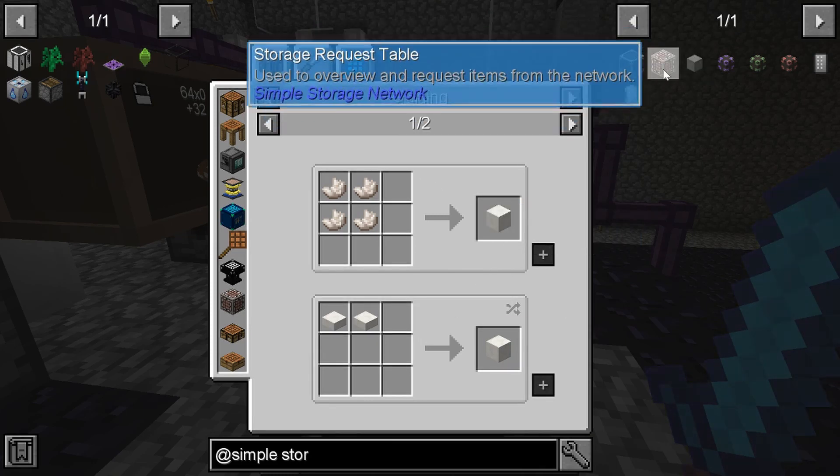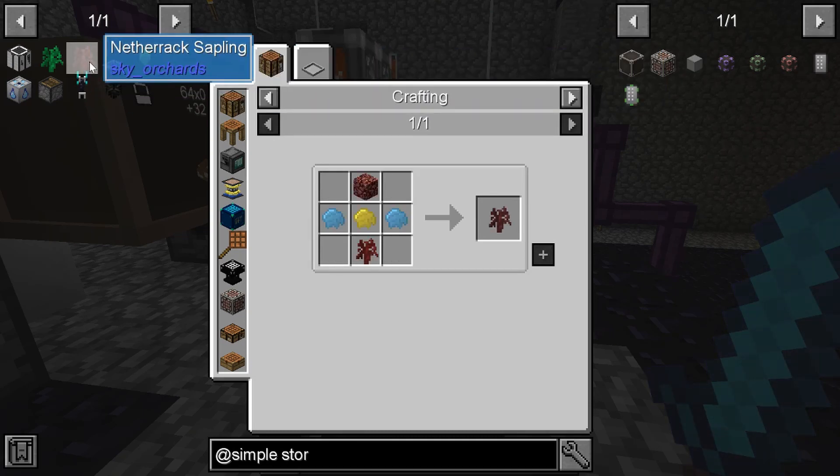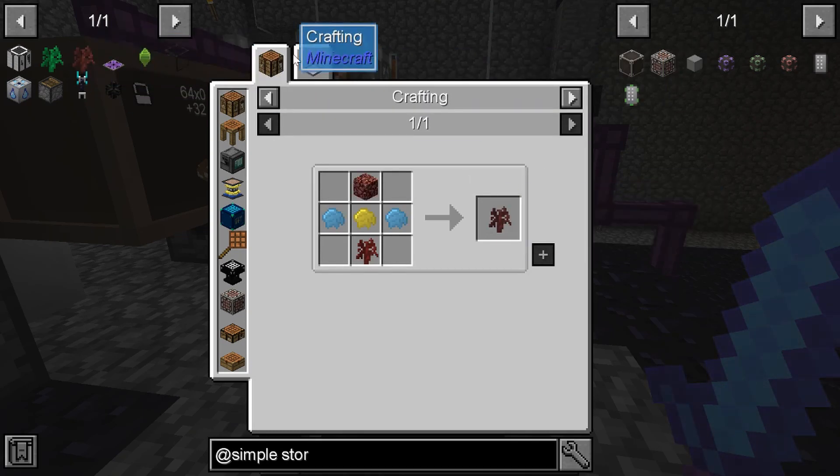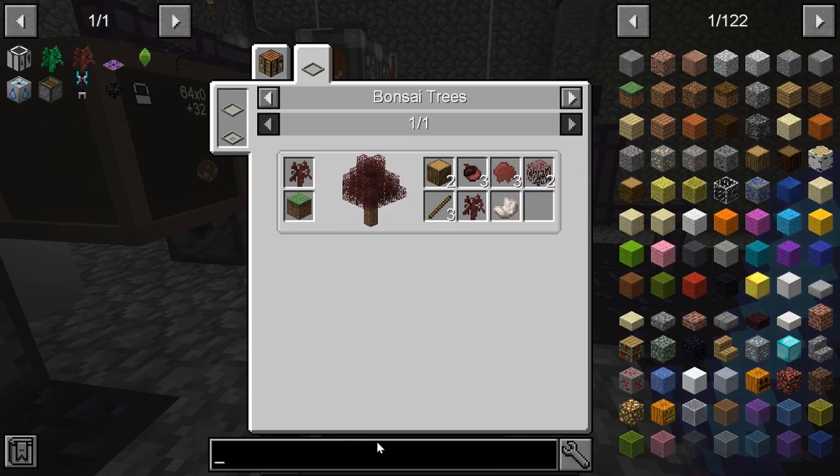I wanted to have a decent supply of quartz going. You can also make a netherrack sapling which has a small chance of giving you quartz each time. A quartz sapling would be better, but those are a little bit more complicated.